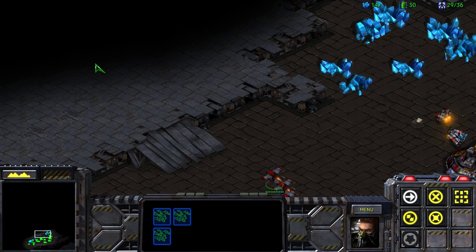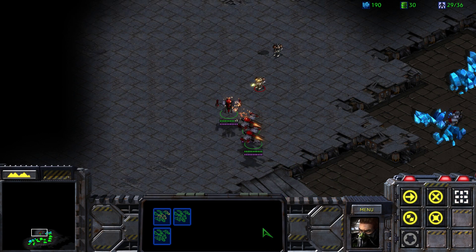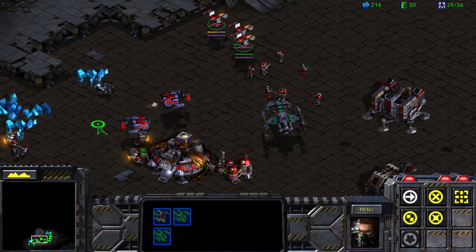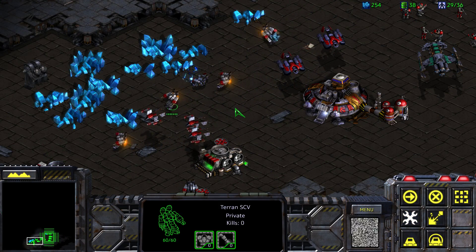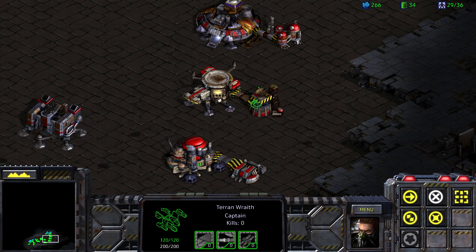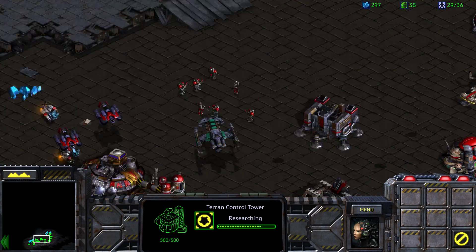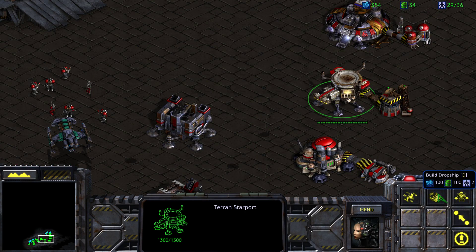I kind of want to know what I'm up against, so let's head out a little bit. I don't want to lose a wraith, so let's pull back and have this SCV repair. There are a couple of marines up there — we'll be able to deal with them pretty quickly. As soon as this repair is done, we'll be more than ready.